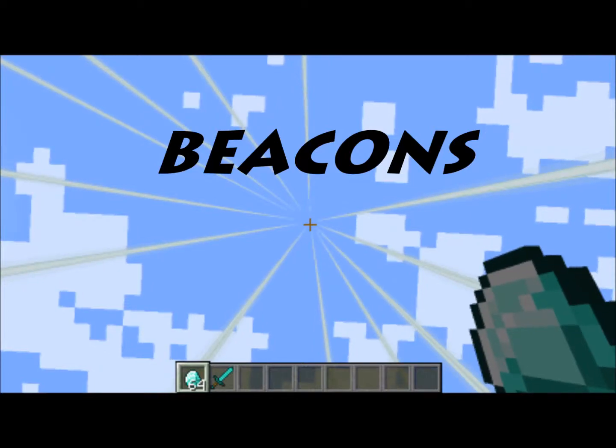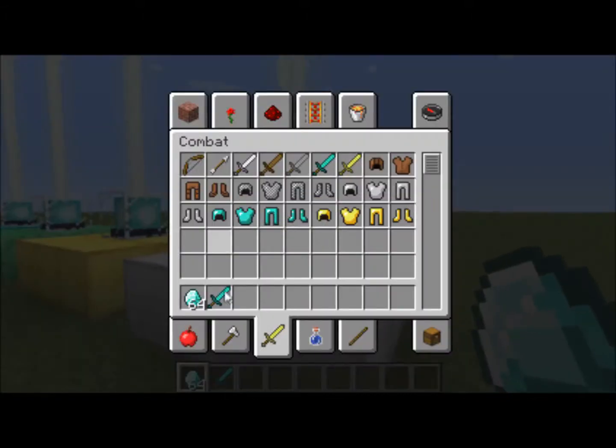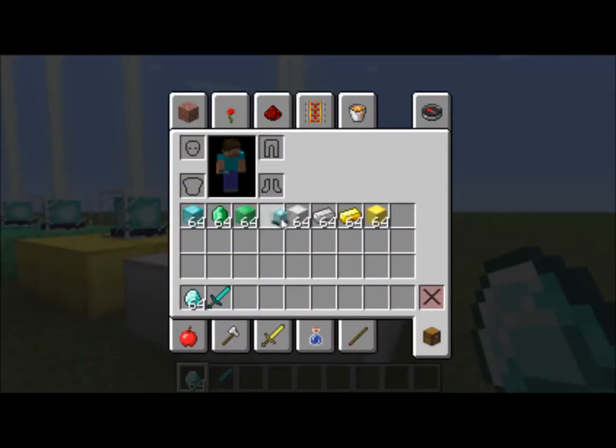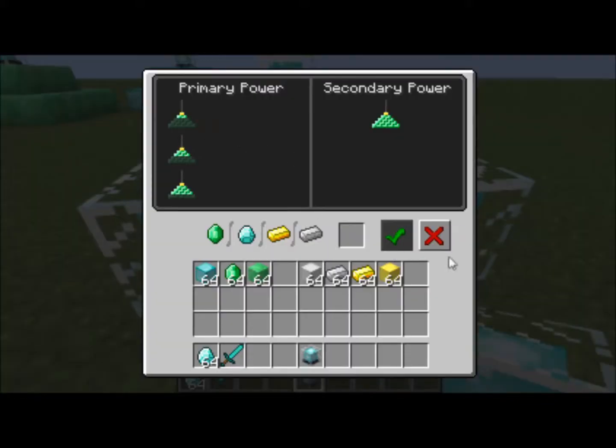Hey guys, today I'll be showing you beacons. Beacons are these — they fall as you just place them on the ground, and when you click on one, you get to see what they do.